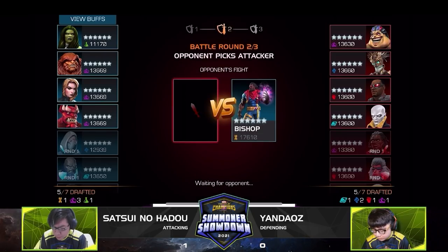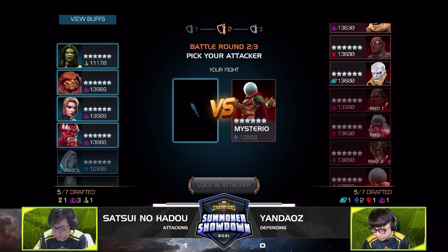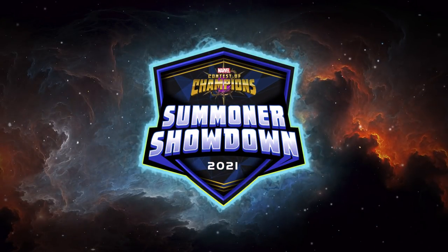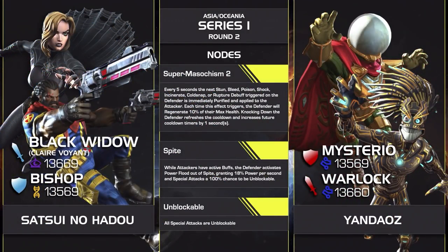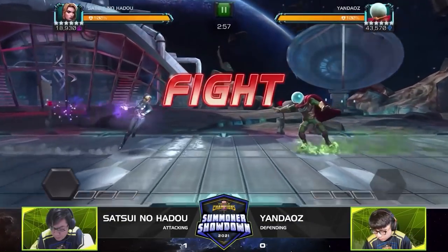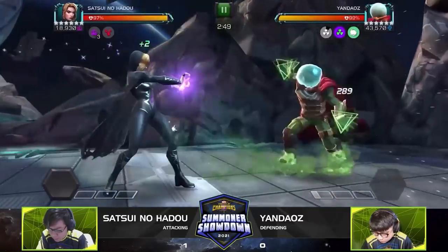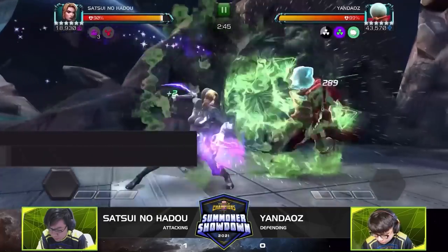Yandaos also loves the Bishop pick. He has the Warlock, which should help — a favorable matchup as long as he doesn't throw heavy attacks. For Round 2 attacks, Satsui goes for Black Widow — running into her poison immunity mode. Mysterio is poison immune, which means Black Widow will be gaining power whenever she throws a medium 2, special one, or heavy. Mysterio has unblockable specials and benefits heavily from Spite, but the power steal on her Special 2 might help control that.